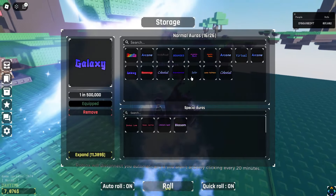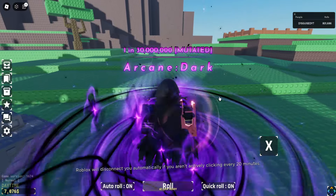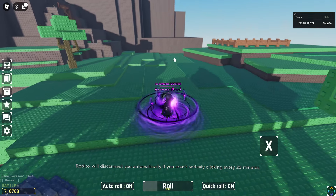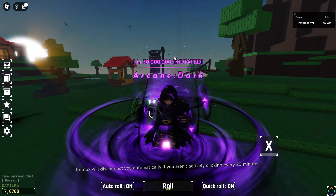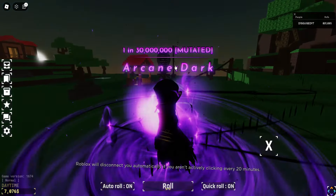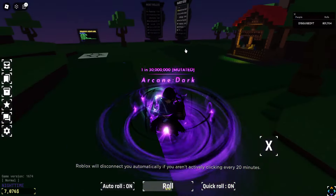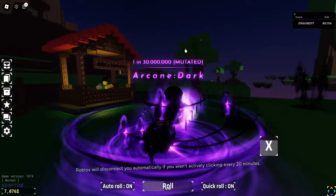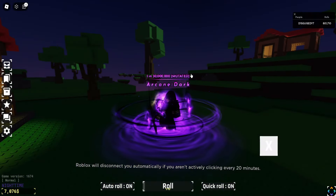Then we're moving on to probably my favorite, or my second favorite, Arcane Dark. It is the same as Arcane — it has a teleport skill, it looks really nice, and it fits with most of my avatars. Arcane Dark is overall just a very solid aura. I have no complaints. I love it.